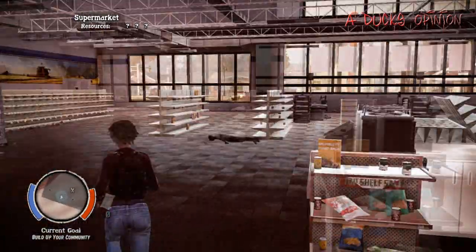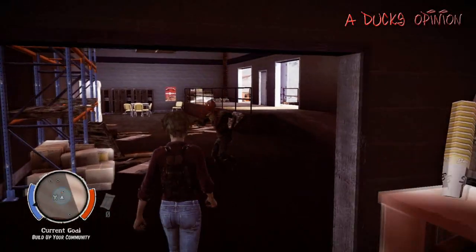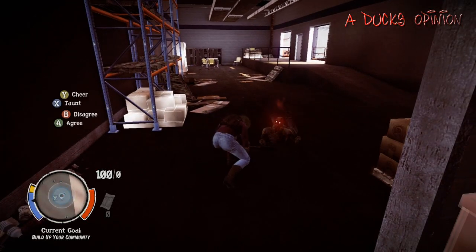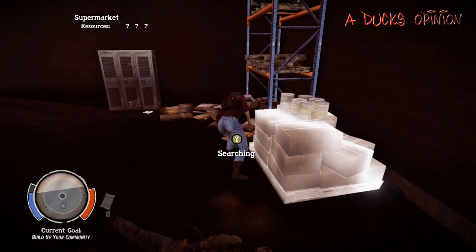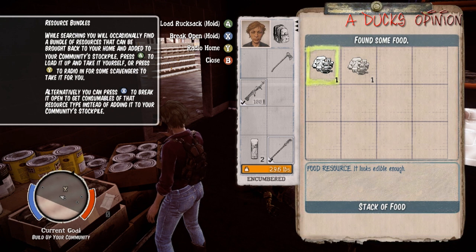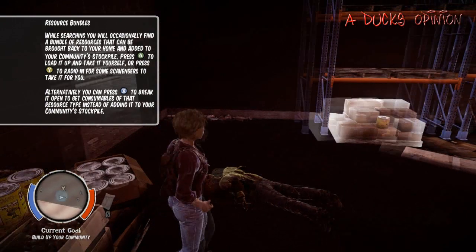Here we are at one of my favorite places — a supermarket — but for it being a supermarket there isn't much in here to find, it's pretty dry. My outpost is right outside. You start off with a random character; you'll eventually be able to pick heroes, but when you first start they just throw you into the world with someone random. You have to go establish an outpost, get to know people, and then unlock heroes, which I'll be showing you guys later as we progress.